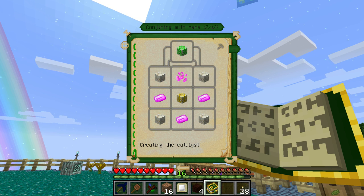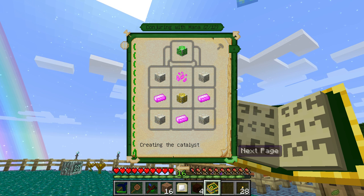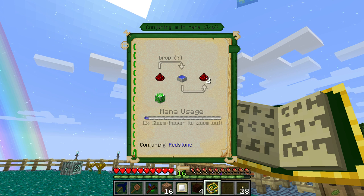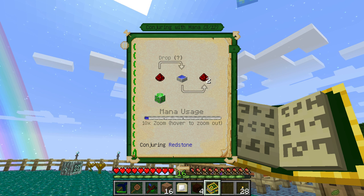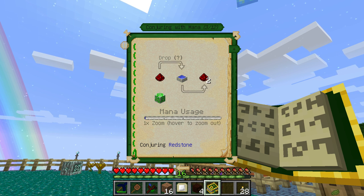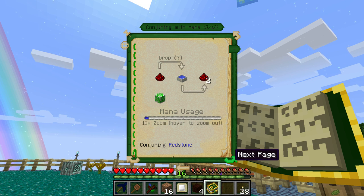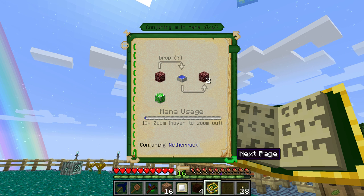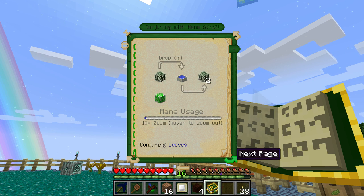If we make another alchemy catalyst, we can make the Conjuration Catalyst. I'll probably do that next time. It's basically a duplicator. Depending on what you put in, it shows you how much mana is required. You need at least one of the items, and it probably doesn't do it for everything, but it will duplicate stuff for you. I don't know if those are the only things it can duplicate — it would be very weird if it was.